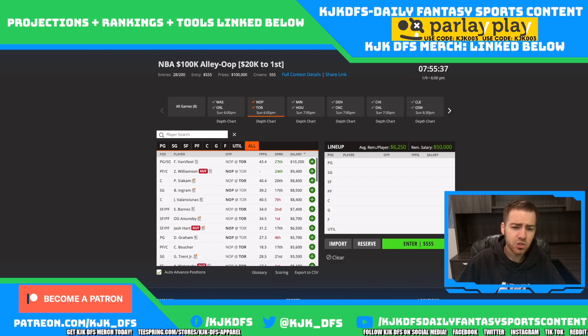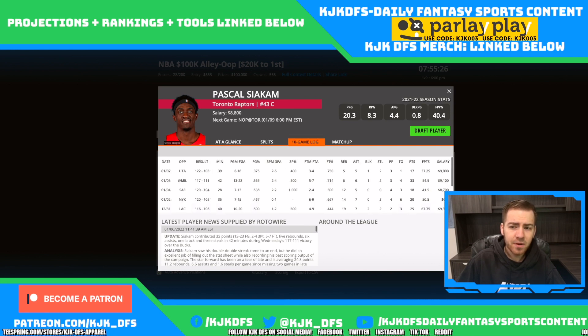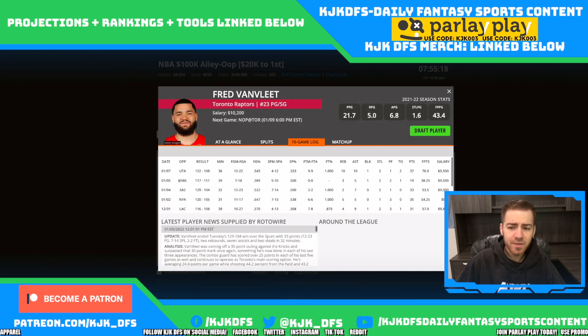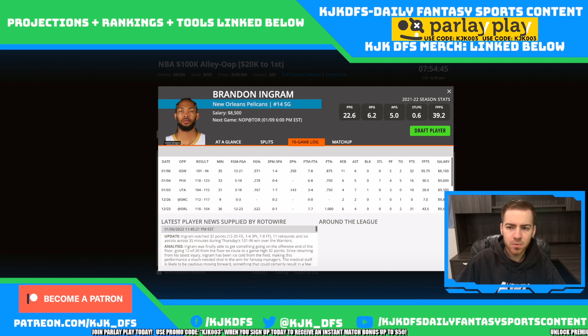The Toronto rotation is solidified with minutes. Scotty Barnes will play in the mid-30s and is priced very reasonably at 7.4. The pay-up options are Pascal Siakam at 8.8 and Fred VanVleet, though Fred has gotten a huge price tag increase on DraftKings to 10.2. He's put up 57, 54, and 53 FanDuel points, but paying 10.2 for Fred VanVleet is a little bit scary for me. I'd rather take the discount on Siakam, Scotty Barnes, or Anunoby.